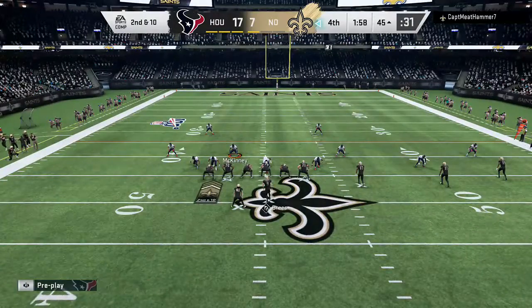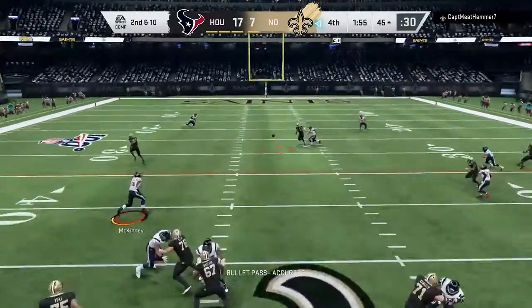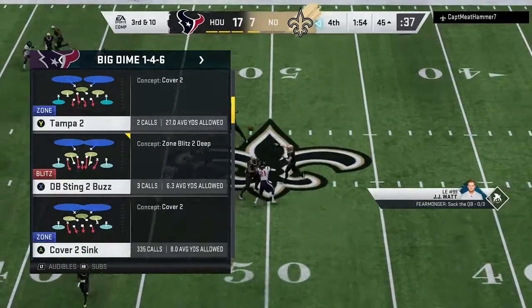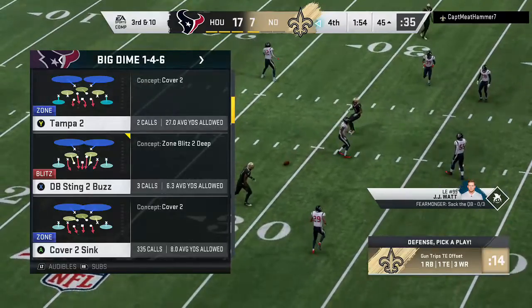You'd have to think on early downs like that first down there, need to be a little bit more careful. Fortunately for him, got a couple more downs to play with. Another throw on second down, and this one is incomplete as well. The target that time — Michael Thomas — and it's third down.